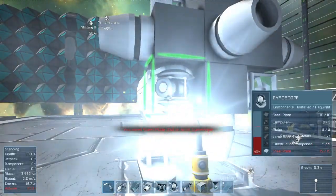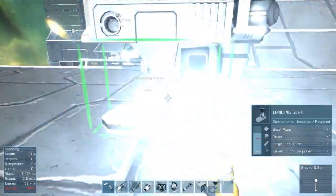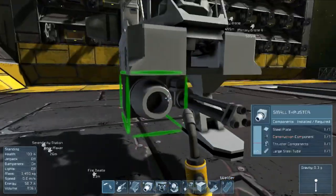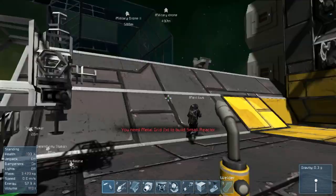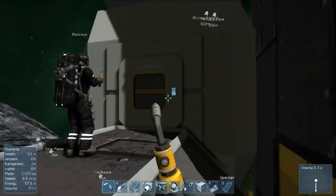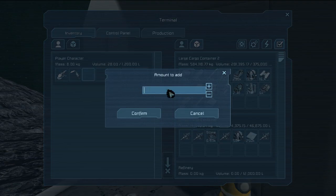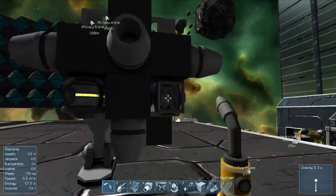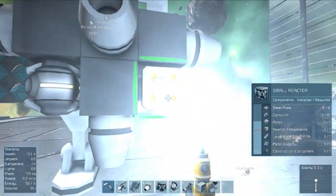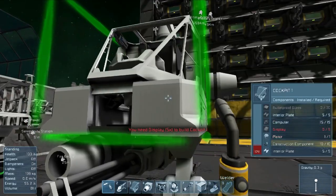Ideally we want enough ammo to shoot out a couple of guns hopefully without running out — accounting for our aim being terrible and also being shot at. These ships have basically no armor whatsoever — everything is exposed. We're hoping just being offensive will pay off — staying outside the range of their guns and shooting them before they shoot us.